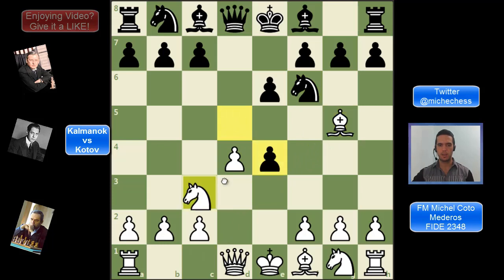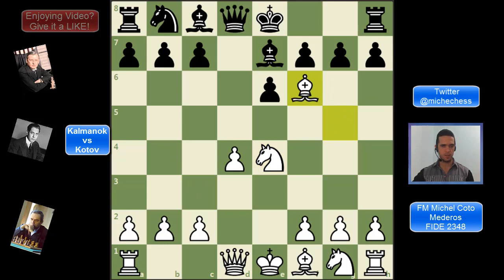D takes e4, knight takes e4, and they continue in this line. Bishop e7, bishop takes f6 — and here bishop takes is a good option, but in this game black plays g takes f6, which is also very playable. Black is destroying a little of the pawn structure on the kingside, but also bringing pawns toward the center. They could be playing f5 later, and the king is more or less protected by many pawns. They're also getting a half-open g-file. So this capture looks a little strange, but it's actually interesting and creates some dynamic middlegame positions.